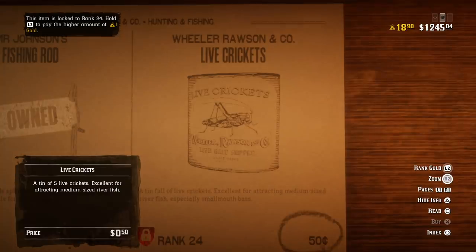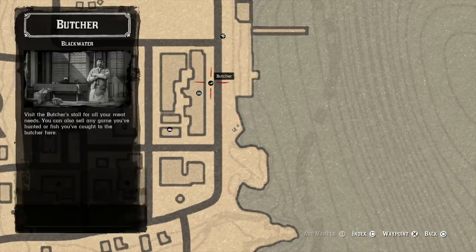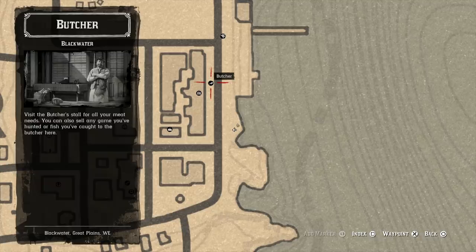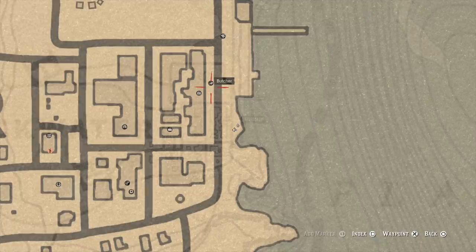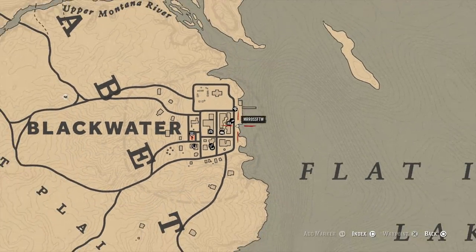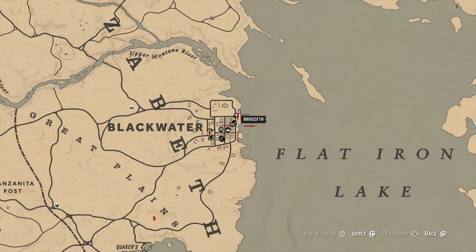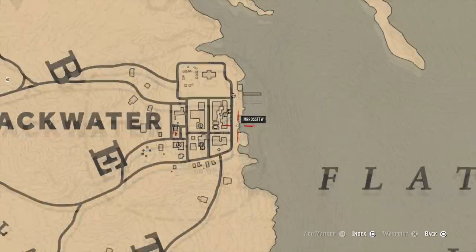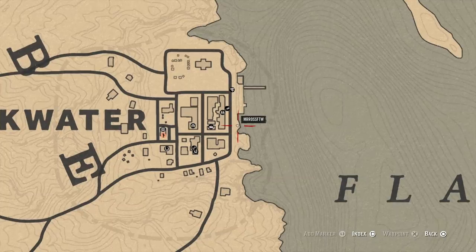Once you have all those things acquired, you want to go to this location in Blackwater. This location is crucial for a couple of reasons. Number one, it's a really good spot for catching fish, which is obviously what we want. But number two, look how close it is to the butcher. Because we're going to be catching the big fish that you have to put on the back of your horse, the distance to the butcher is critical here. And I kid you not, it is five steps away — like five steps away and you're at the butcher.